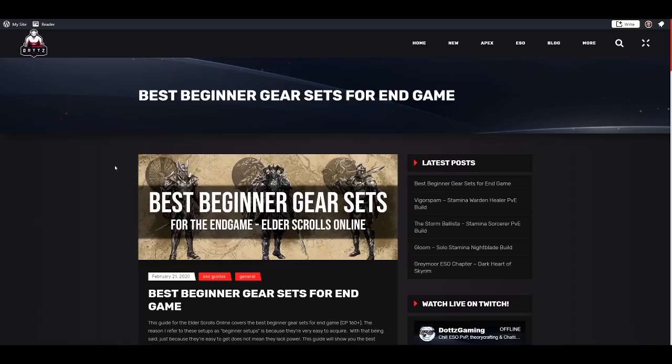For beginners, not many more of my other beginner guides need to be updated, but the vampire and werewolf guide needs to be updated for Gray Host with the vampire changes coming. I'm also going to do my yearly complete beginner guide update, but from what I've been able to tell, all the other guides are still pretty much relevant. The gear set recommendations from this guide are a bit out of date, so I wanted to update them.